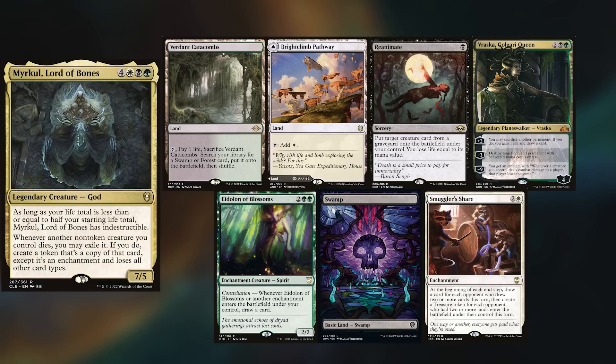I have decided to borrow Dom's Miracle Deck, keeping Verdant Catacombs, Brightclim Pathway, Reanimate, Frasca Golgari Queen, Eidolon of Blossoms, a Swamp, and Smuggler's Share.